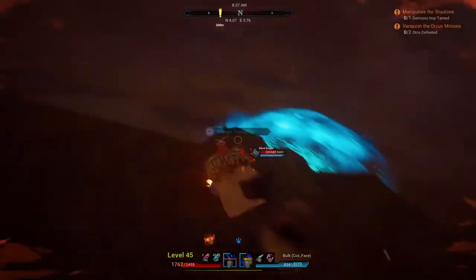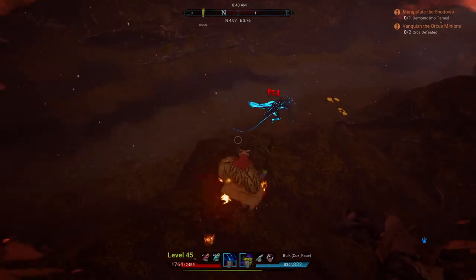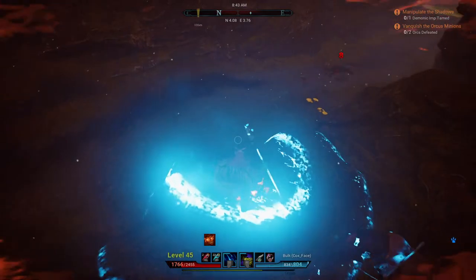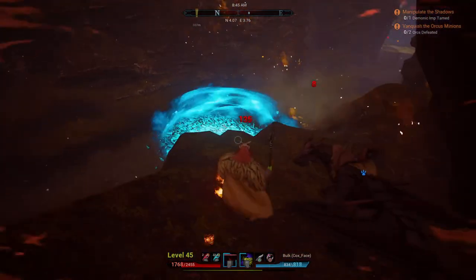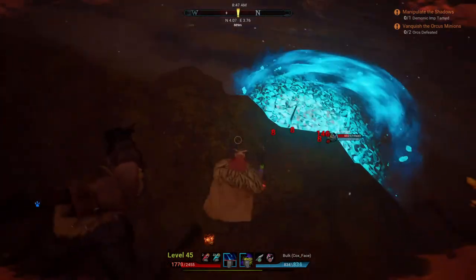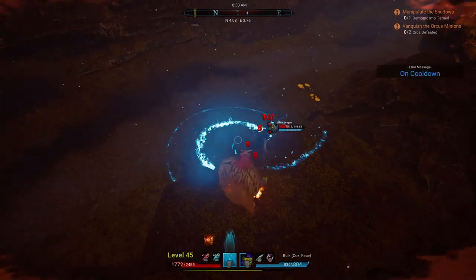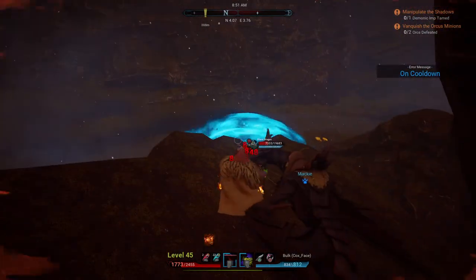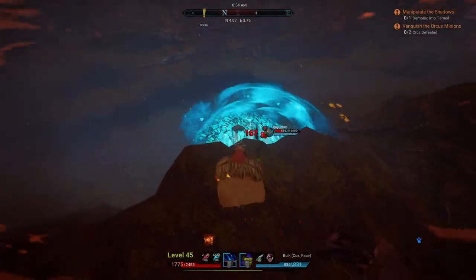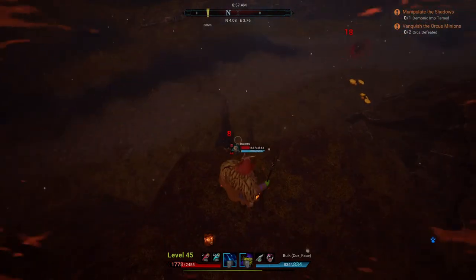Maybe you stumbled on this video and you're wondering why you'd want a black dragon. Black dragons are the air-to-ground combat mount — they shoot fireballs down instead of the flamethrower. The flamethrower is air-to-air when you're fighting other players or mobs in the air. The fireball is for air-to-ground, shooting down on things. The fireball does more damage than the flamethrower, but you can't really fight air-to-air with the fireball because it's extremely difficult to hit people.